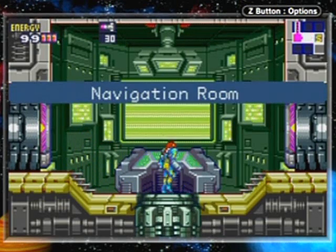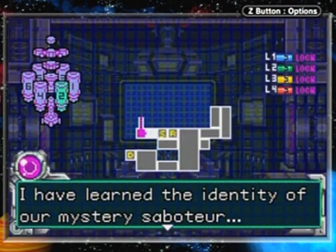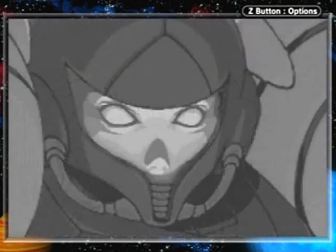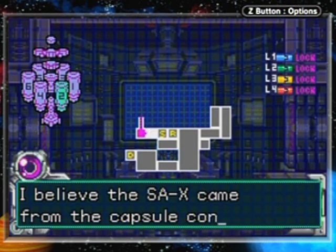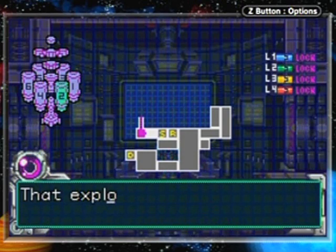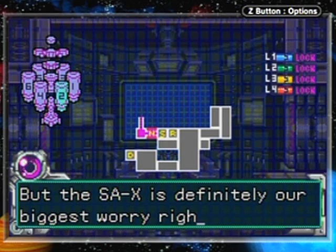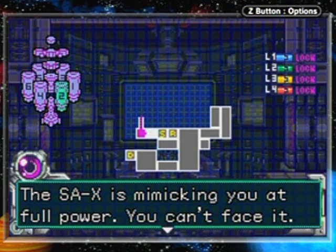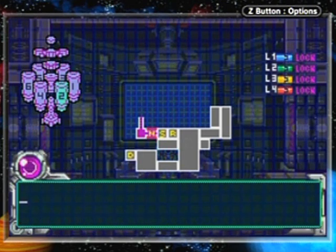We're locked in so we have to hear the words of wisdom. The computer reveals the identity of the mystery saboteur - it's an X mimicking Samus. It's been named the SA-X. The SA-X came from the capsule containing the infected suit parts; it used a Power Bomb to escape the quarantine bay. That explosion breached the capsule containing all the X that started this disaster. But the SA-X is our biggest worry - it's mimicking Samus at full power.